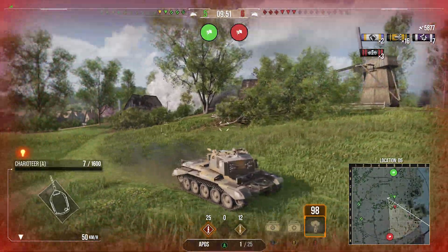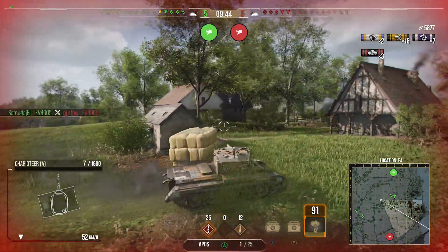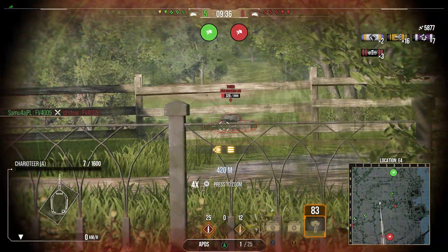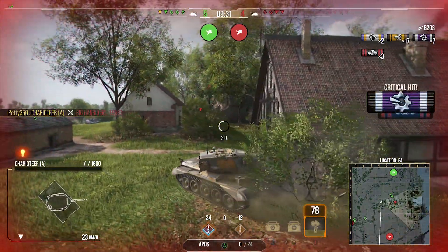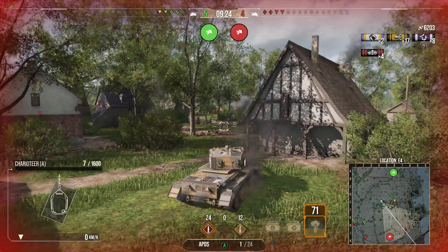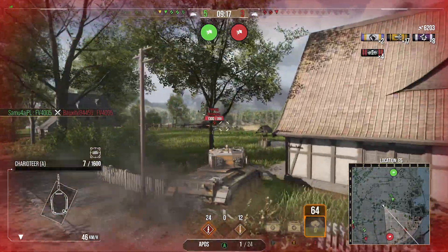We're up to 5.8k damage so far. From that one position we managed to farm nearly 6k damage by shooting at people in the town and along the back K line — a very nice total. Unfortunately, with the 4005s taking away all our hit points, we're in an awkward situation with nothing left. If we get caught and take one more hit we're done, so we'll stay on the edge and keep slapping shots in.